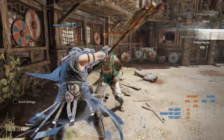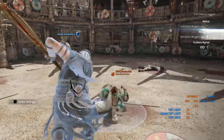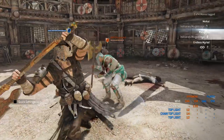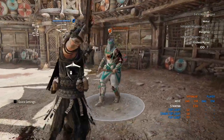Doing a kick gives a free heavy. But if they dodge that first kick, you can actually hold it down and do a sweep. However, when you do the heavy here you can also just keep going right back into the chain. Once you go into that unblockable, you have to finish - it stops right there.